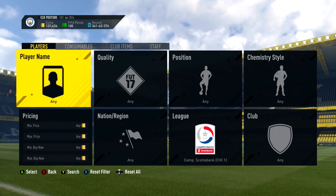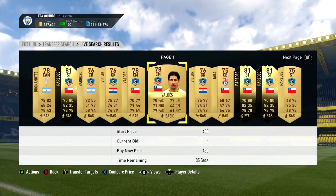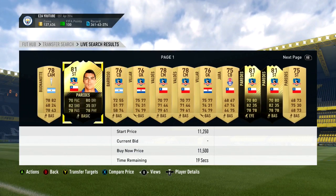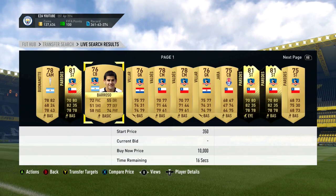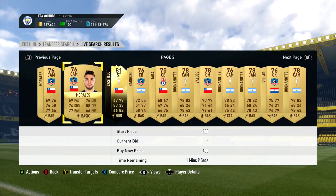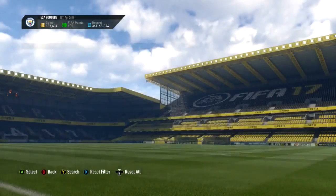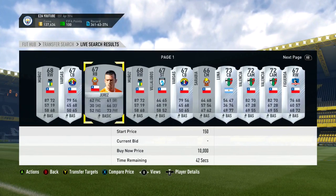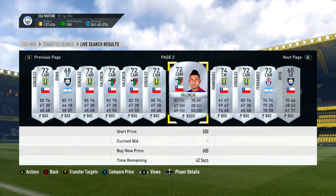The penultimate league I'm going to cover is the Campeonato Scotiabank, which is the league in Chile. The top scorer last year was Esteban Paredes - he's actually got an inform. There are a few gold cards mainly from Universidad Catolica, Colo Colo, and Universidad de Chile. Go and get all of those gold cards, and get the silver players too - as always, get these cards for 150 or 200 coins. Use FootSync to make sure you get all of them.